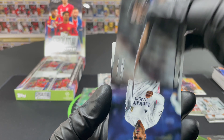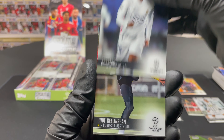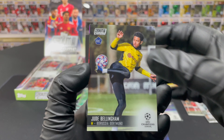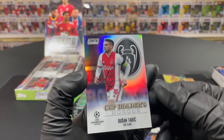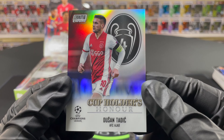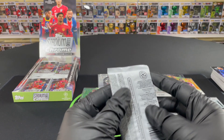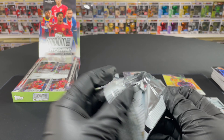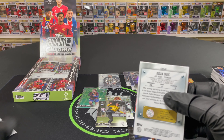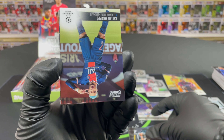Marcus Thuram there. Rodrigo Goes for Real Madrid — not bad. And there we go boys — a Jude Bellingham rookie! Not bad at all, this is the rookie you want to get. We'll sleeve that one up, followed by a refractor cup holders honor. Dusan Tadic is absolutely on fire right now — had an interesting celebration after he scored.